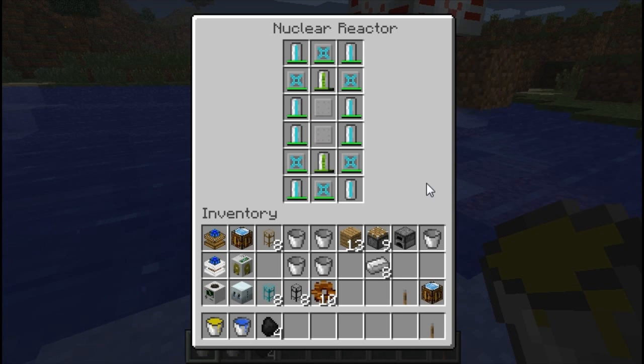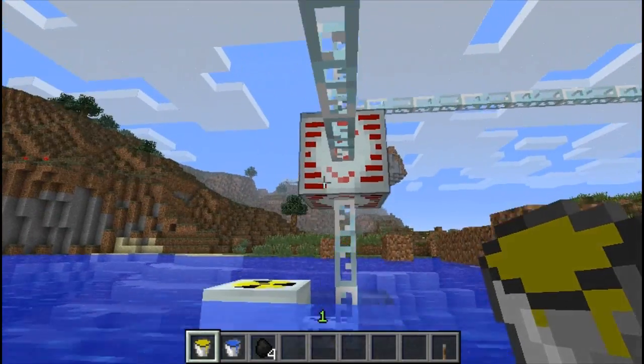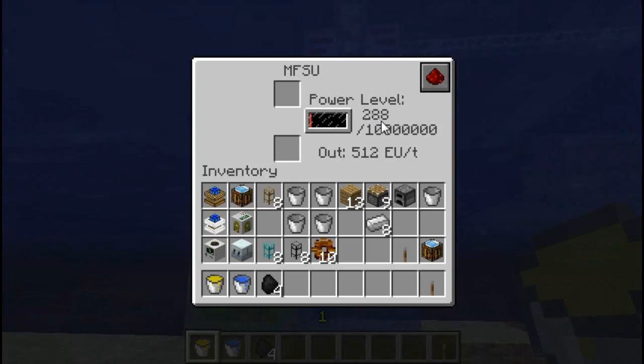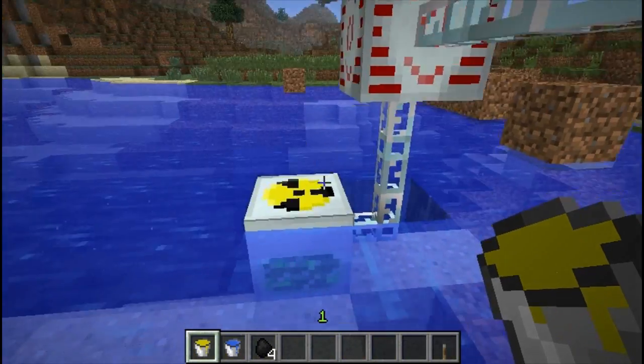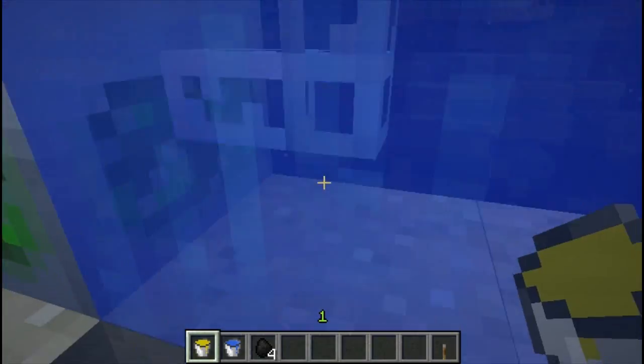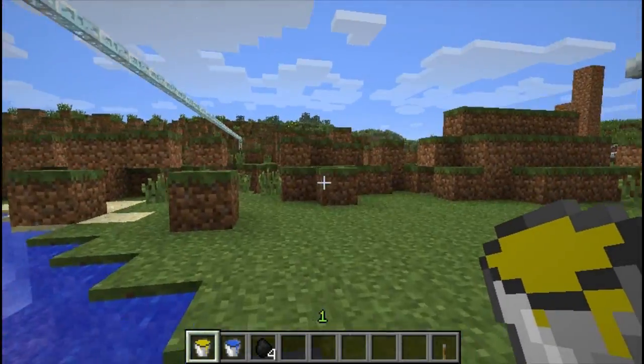From there you're pretty much good to go — it will output power at a great rate. As you can see, we've got them running up into a bat box, and that bat box is being drained just as fast as it's being used in most cases. They are capable of outputting quite a lot of power into the MFSU or the bat box, and that is pretty much nuclear power in a nutshell.